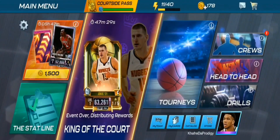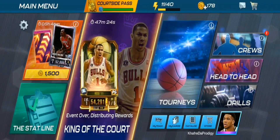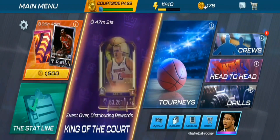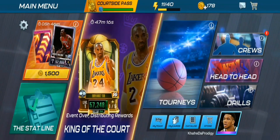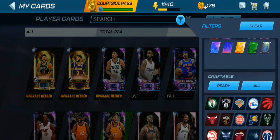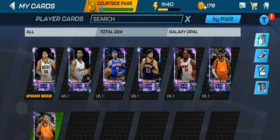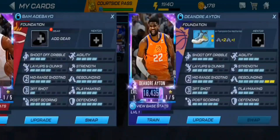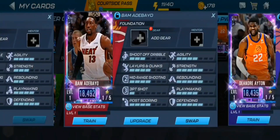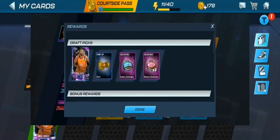We are back for what's going to be the last section of this video. I'll tell you about what we ended up getting from the leaderboard and King of the Court event. Before that, I pulled about three Galaxy Opal cards — I screenshotted two of them. Let's go check our cards — it was a Bam Adebayo that we pulled from the seasons, and we also got two Mikal Bridges. I didn't screenshot one of them because I didn't realize I was on this account.